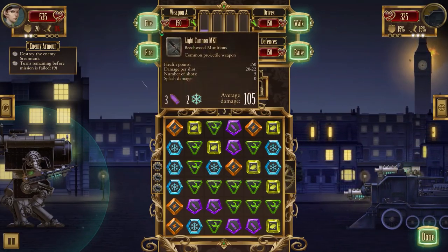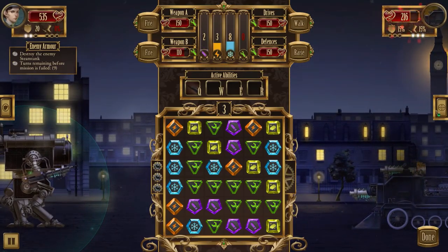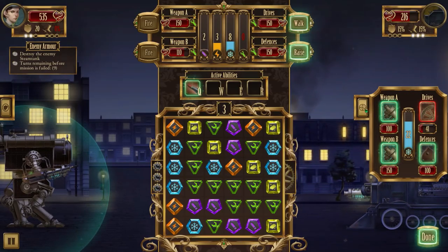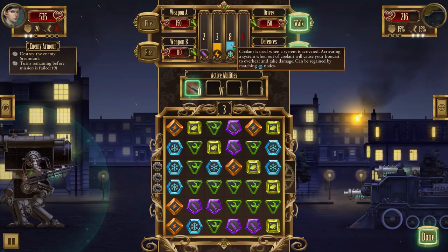Going with weapon A - hopefully land a few shots in there. We did land quite a few of them and his drive is down to 41. His dodge chance is going to be pretty low soon enough. Repairs look fine, coolant is okay, energy is at 3 so we can increase it a bit since we're no longer walking.